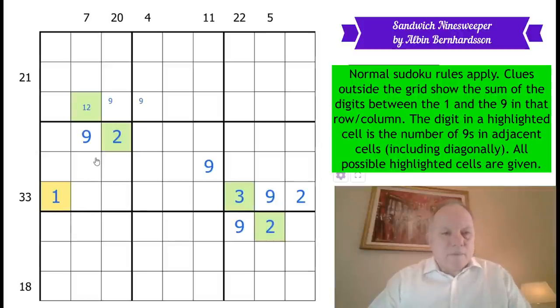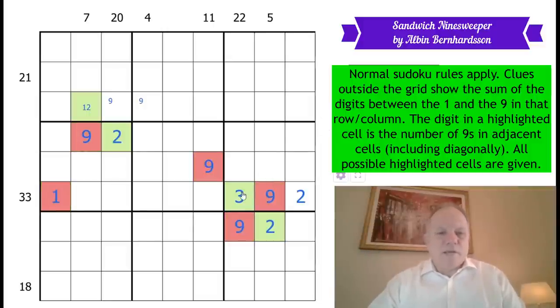Let's do some regular sandwich stuff now. We've got a few nines in the grid and a few sandwich clues that use them. What I like to do in sandwich is make the ones and nines red and the digits in between green. We've got some green cells. This can't be a one, of course, because of the sandwich clue. So that's done — that's a two. It doesn't mean I know where the nine in box one goes, but now I can happily colour all the cells in between the mines green.